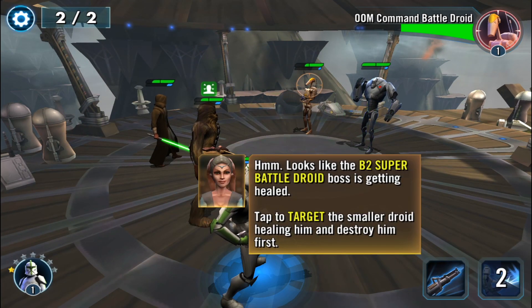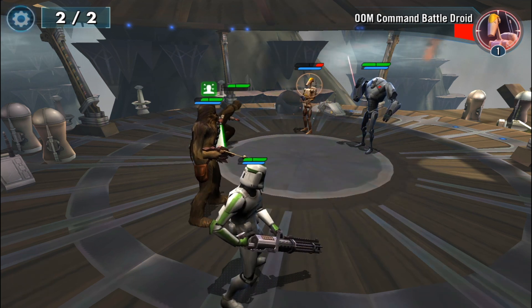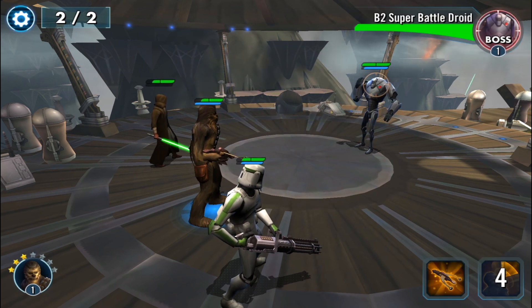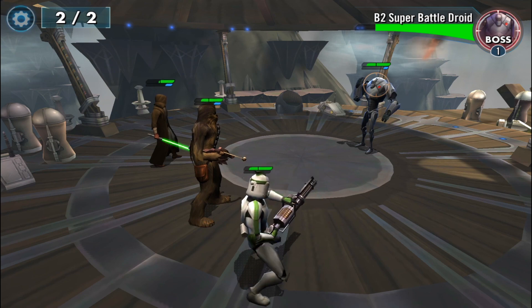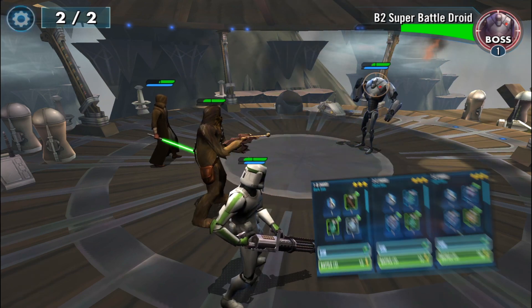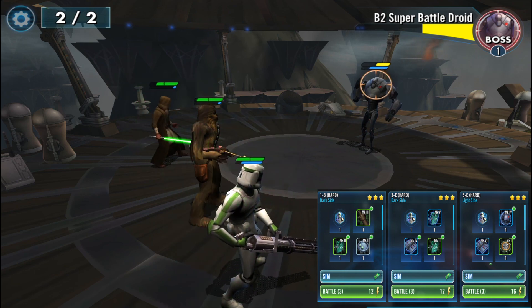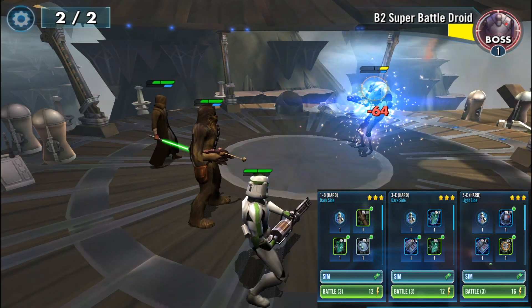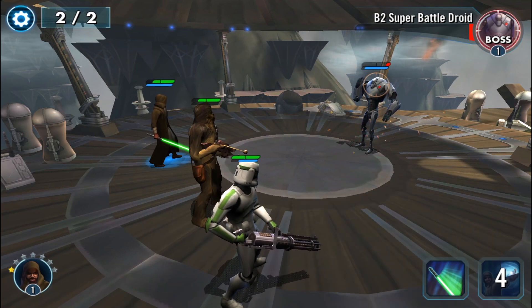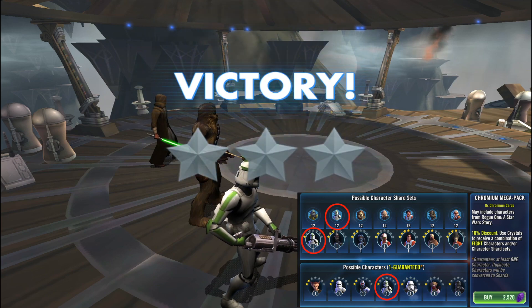When you first start the game you get the Jedi Counselor and the Clone Sergeant, and he is a great character to start learning some basic mechanics. To star him up, though, he's actually a lot harder to get to seven stars. You have two hard dark side battles and one hard light side battle to participate in. He's not in cantina or any other shipments, but you can get him in the chromium packs if you want to spend the money.